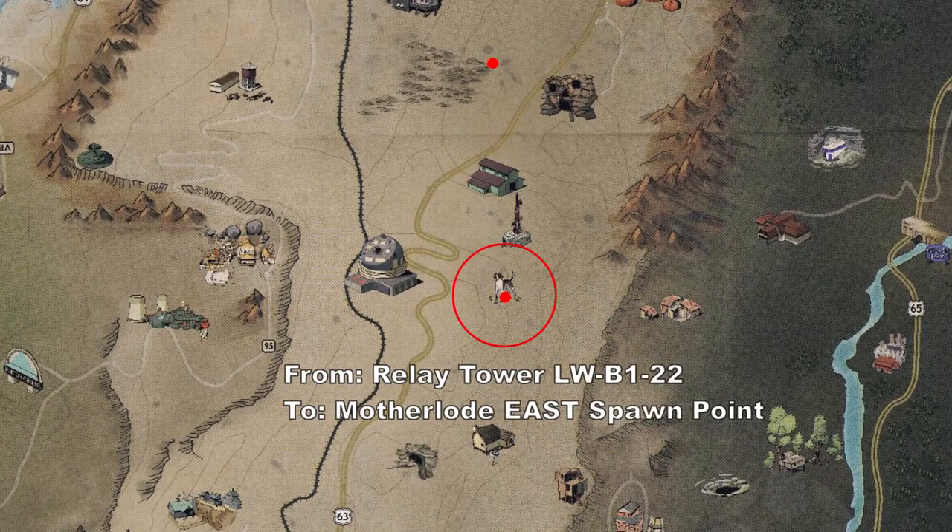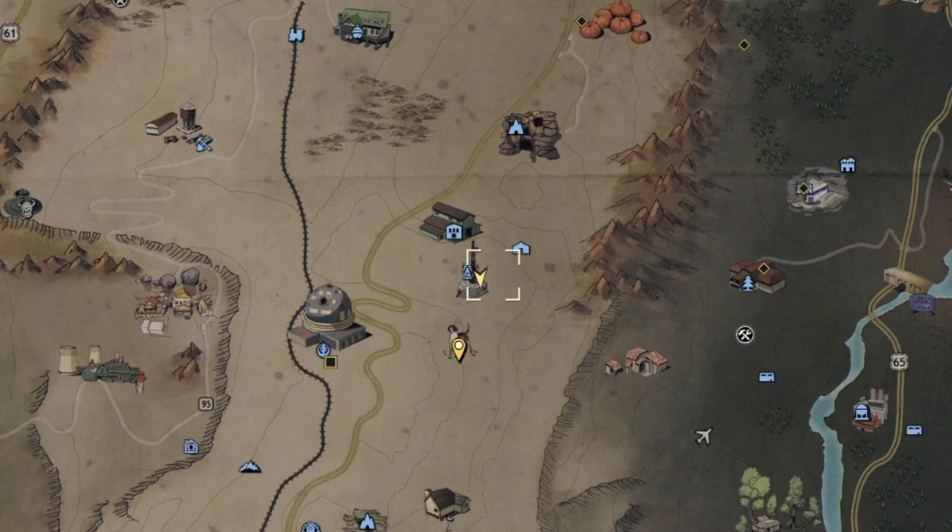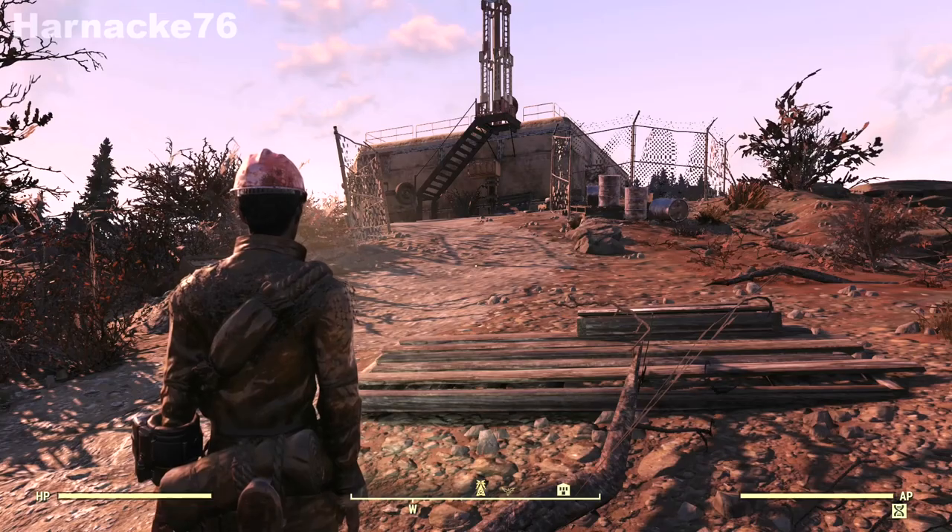Let's start at the location that I've called Motherlode East Spawn Point. I want to start there because it's right next to the current Atlas Observatory, which is a free fast travel point, so you can get there easily and cheaply.